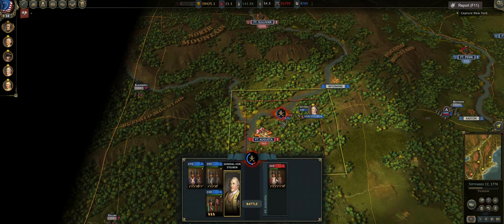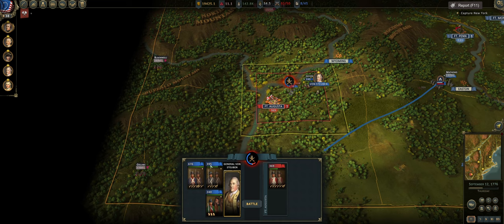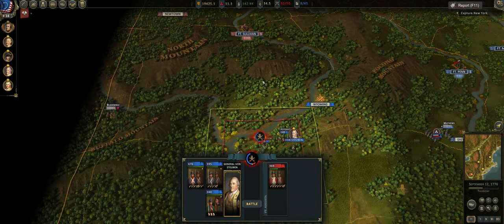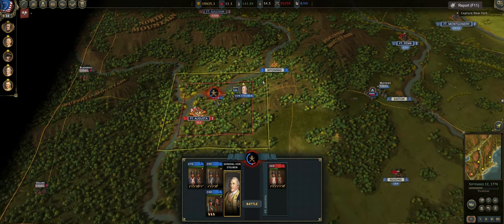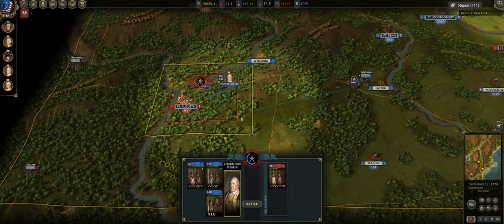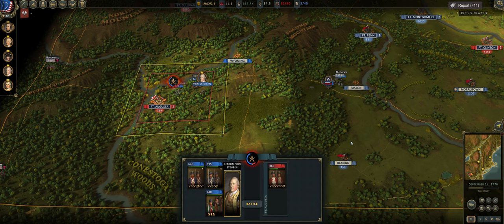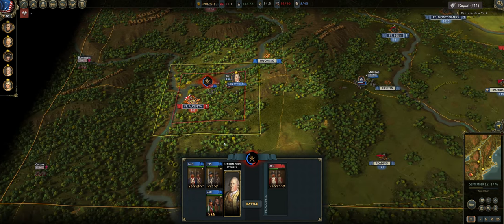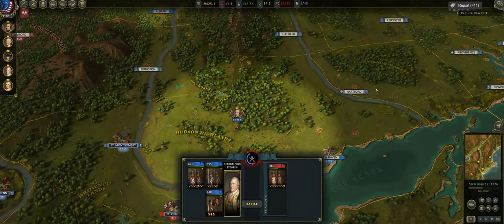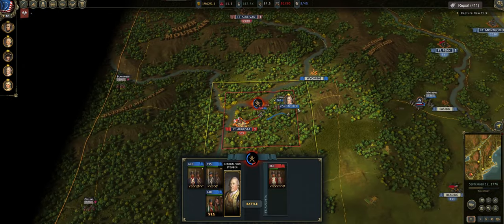I'm going to see if we can intercept that invasion. We'll take this battle here — that fort looks pretty decimated, or they just haven't recruited all their men yet. We'll take Fort Augusta and see if that stops them from moving over to Reading and Easton. Fighting the enemy in the frontier is noxious — we need them to move up to Fort Sullivan and Newtown. I wish there was a way in the game to properly defend territories without having to go out and engage them — maybe a spy network or scouts.